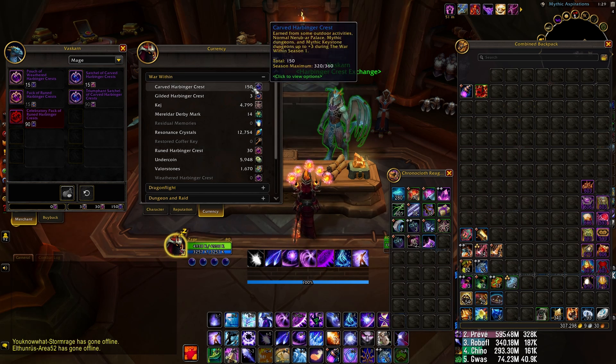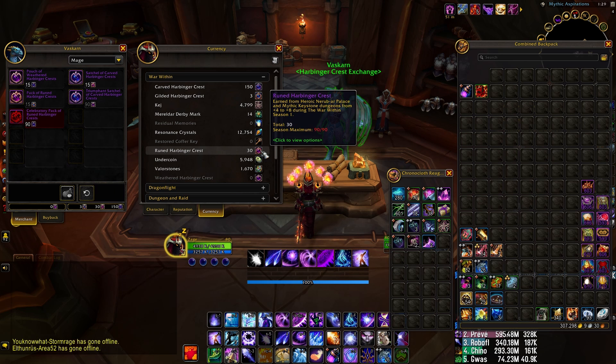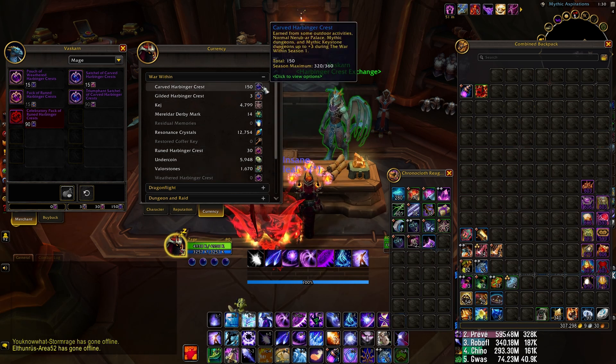If we go over here to our ruined harbinger crest, I'm at 90 and it says I have enough carved harbinger crests — over 90 of them — to get 15 of these. But it counts toward your season maximum, so you don't need to spend this unless you just want it quickly, because you're going to get these from Mythic Plus anyway. This will be good later on when you want to upgrade all your lower crests into higher tier crests, since you're still going to keep gaining them.